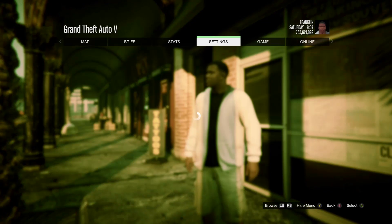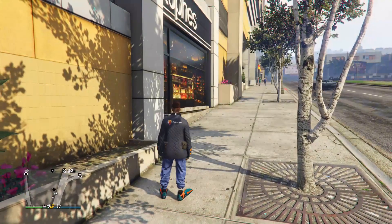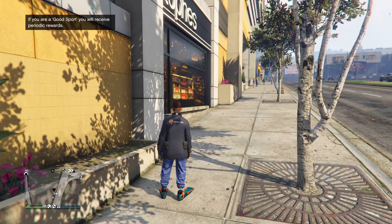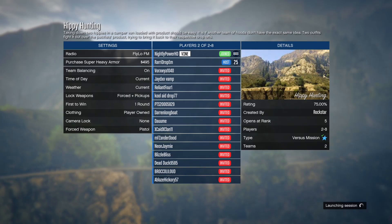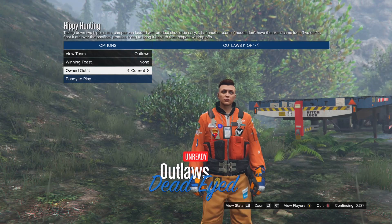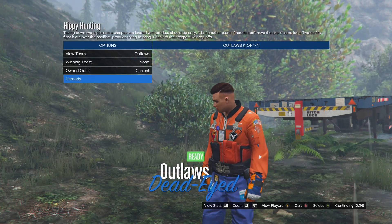When you get into story mode, start up an invite-only session. Now when you spawn in the lobby, your outfit should look like this. You will need to start up any versus or contact mission that allows you to set the clothing type to player owned. Invite one other person and start the mission. On the selection screen, go one to the left and one to the right. The top should now be merged onto your outfit.